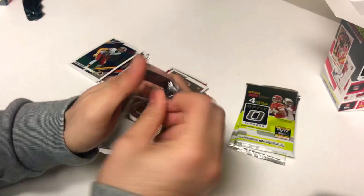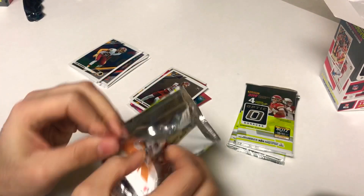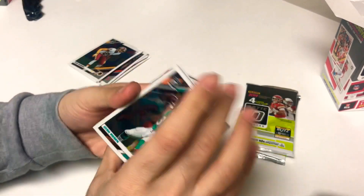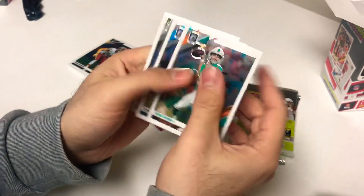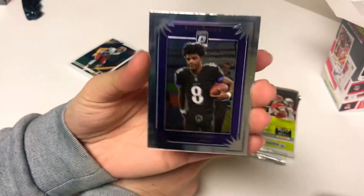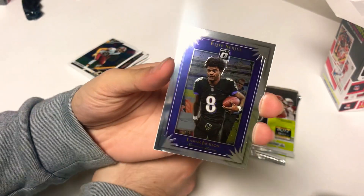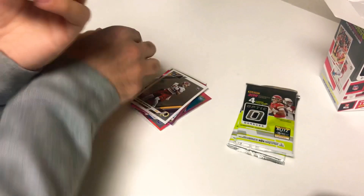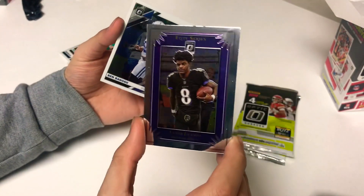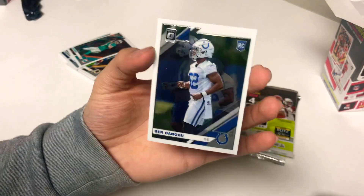Next pack — Josh Rosen, Cam Newton, and there's a Lamar Jackson Elite Series insert, pretty nice looking card, shiny, pretty sick. Not numbered or anything, but we all know Lamar went off this year — MVP of the league.